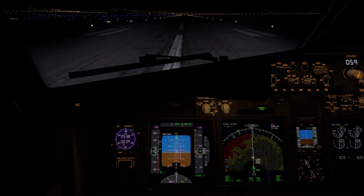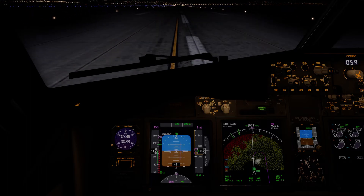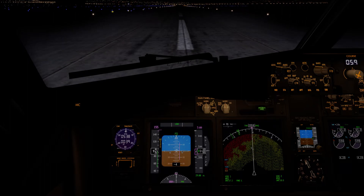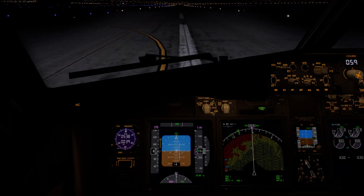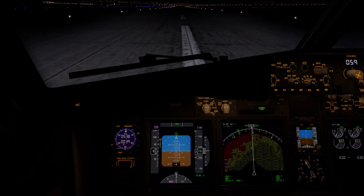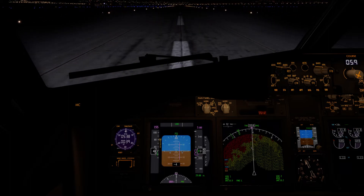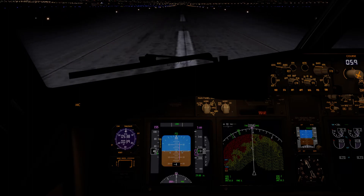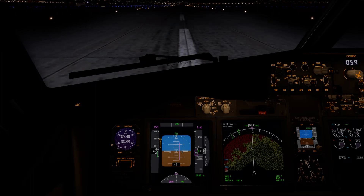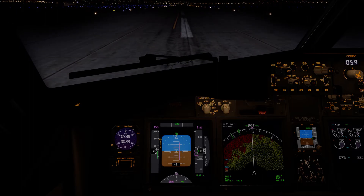Reverse — stay on the centerline. Alright. Smooth brakes. Going uphill, if that helps, up the brakes. Eyes outside the cockpit per our taxiway. And there's 60 — cut the reverse. And that's it. Welcome to San Bernardino. It's my first time landing here ever. And we stopped pretty early, actually. Manual braking took care of us pretty well.